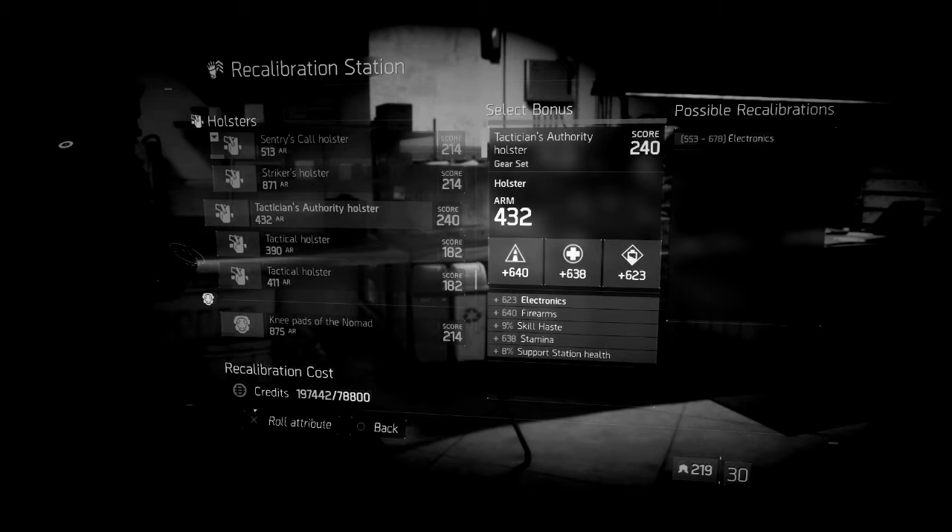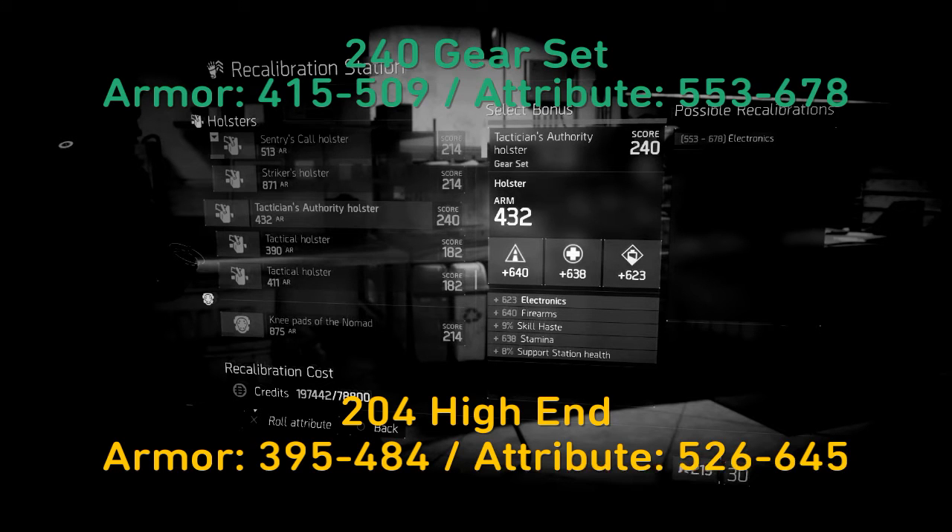The last comparison we look at, like we always do, is the 240 gear set versus the 204 high-end. The 240 is the strongest out there — the 204 is slightly behind it. The 240 does reign supreme as of now.